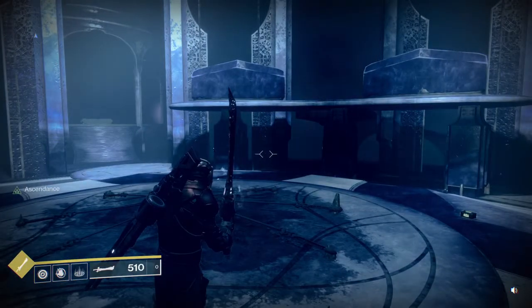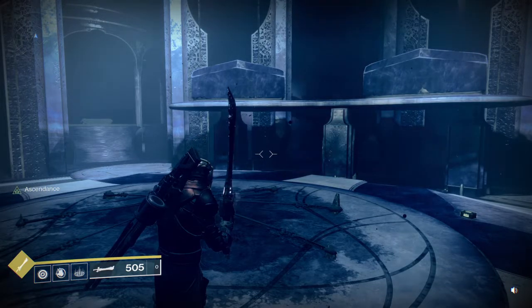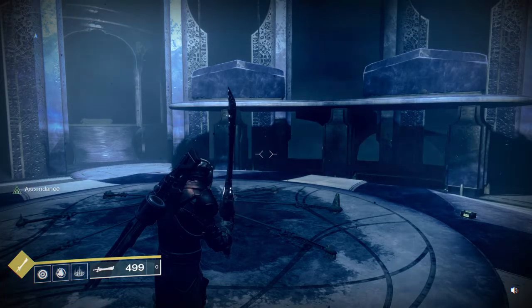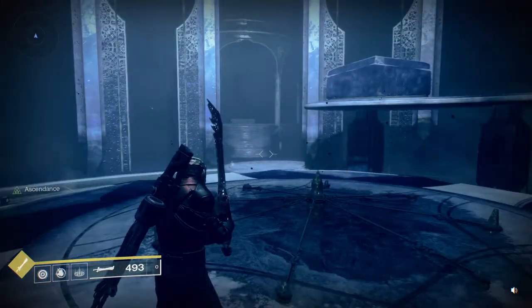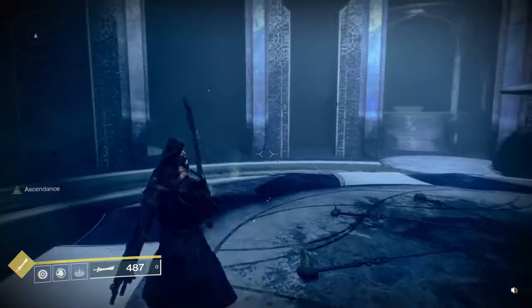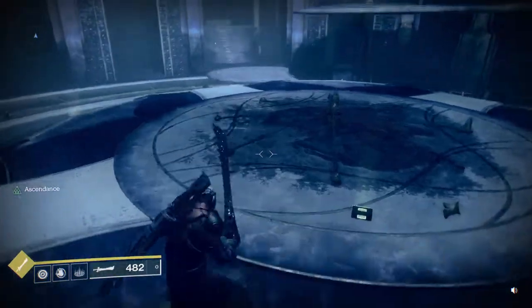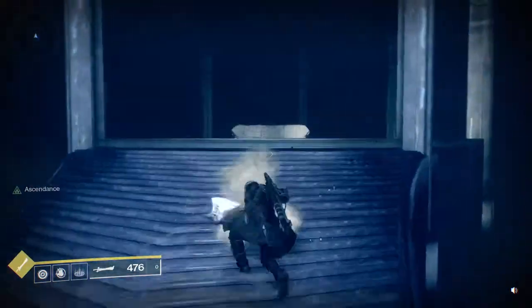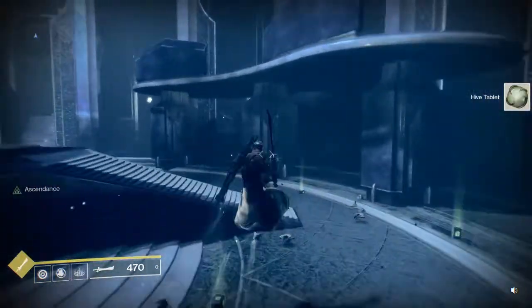I'm going to show you how to sword skate, which translates to relic skating — which you can also use. It's very helpful for getting around with those relics in the Scourge of the Past raid: the berserker encounter and the boss encounter. The berserker encounter is more of a time crunch — it may give you a call on the left side of the map and you've got to go all the way to the right. We used to hop on each other's sparrows, but if you know how to do this you can get there very quickly.